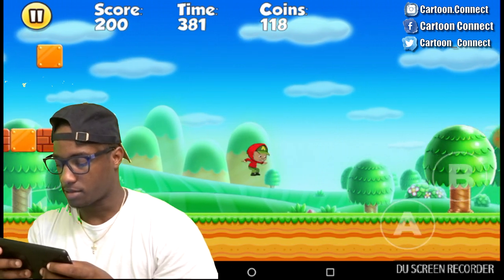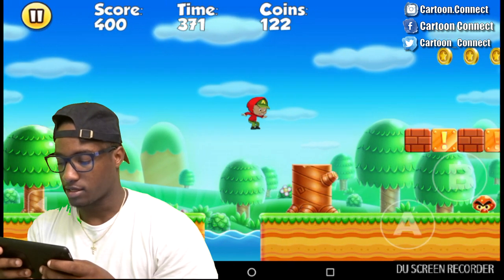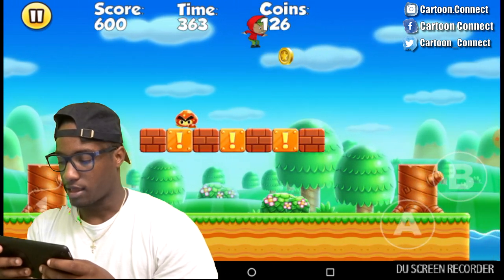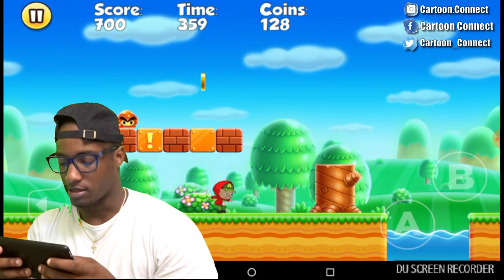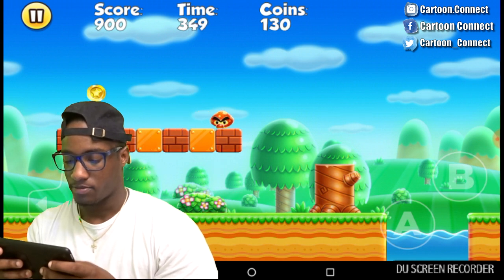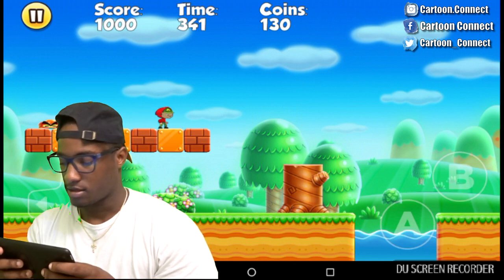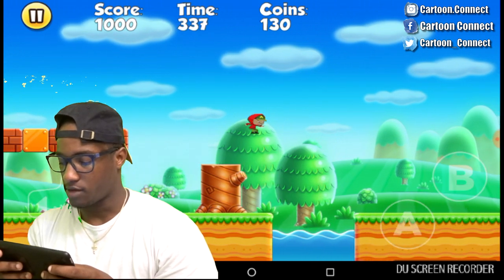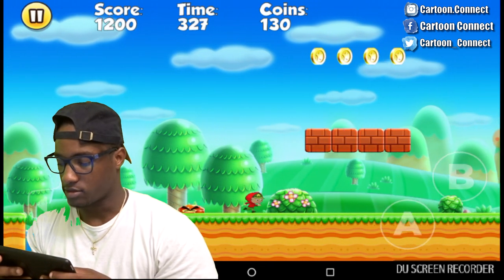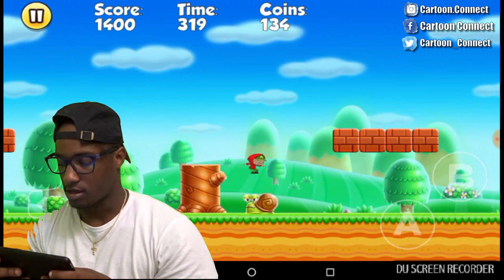Got the mushroom. Got me some shroomies. I'm still trying to figure out why he got this red hood on like he a little red riding hood or something like that. And why does his hat have an A on it? I almost died though. But this level don't seem too hard. This is pretty easy. The only thing that's hard is trying to do this with my fingers. If I had a controller, I'd fly through this. A turtle — or a snail. That was a snail, not a turtle.